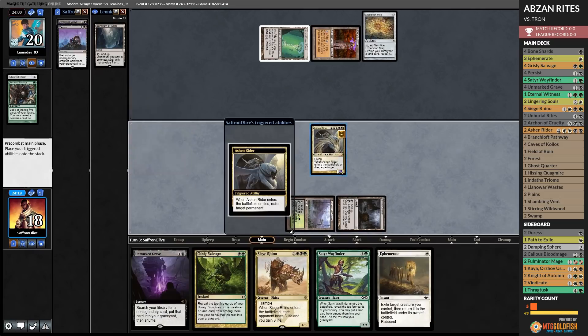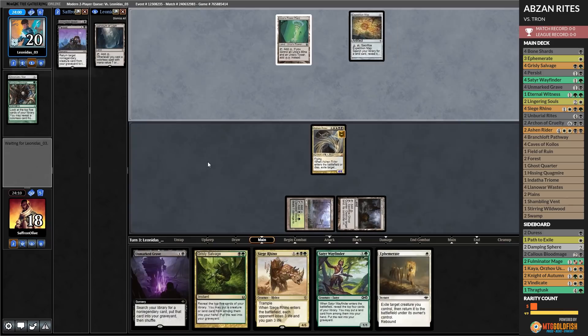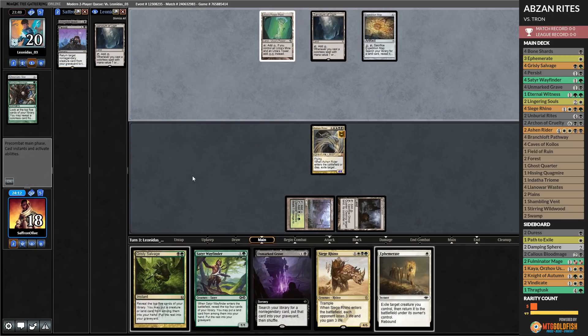Persist Ashen Rider — get rid of Urza's Tower — pass the turn. Opponent plays Sanctum of Ugin and passes. We untap white mana — come on. We'd probably just Satyr Wayfinder and trust that it's going to pay off. Opponent's going to sack the map? Interesting. Chromatic Sphere, Chromatic Star — well, we will trust our Satyr Wayfinder. That's untapped white mana. Play it on white. Go to combat — hit you with Ashen Rider. We milled another one!